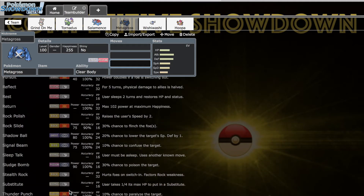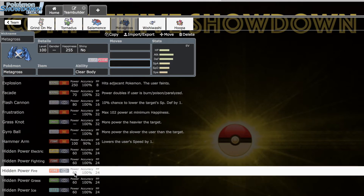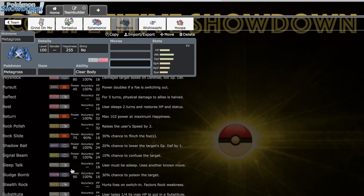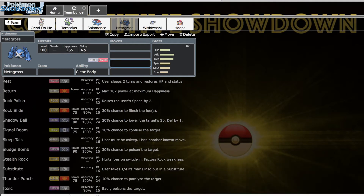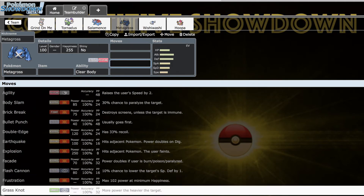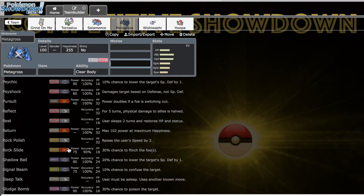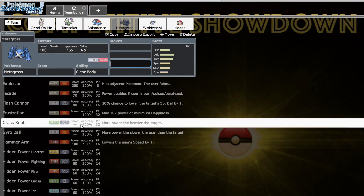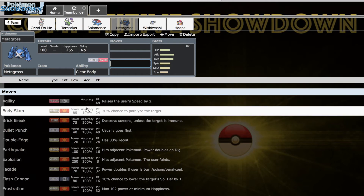Metagross also has phenomenal physical coverage with access to priority, and things like Explosion let it be a good suicide lead. Access to Trick means it isn't just fodder for defensive Pokemon. This was also our first Stealth Rocker, which I really wanted — an offensive rocker that doesn't lose pressure, and Metagross fits that perfectly. It doesn't have Swords Dance but it does have Power-Up Punch, and Agility plus Power-Up Punch could be a cool set with dual STAB or Thunder Punch.